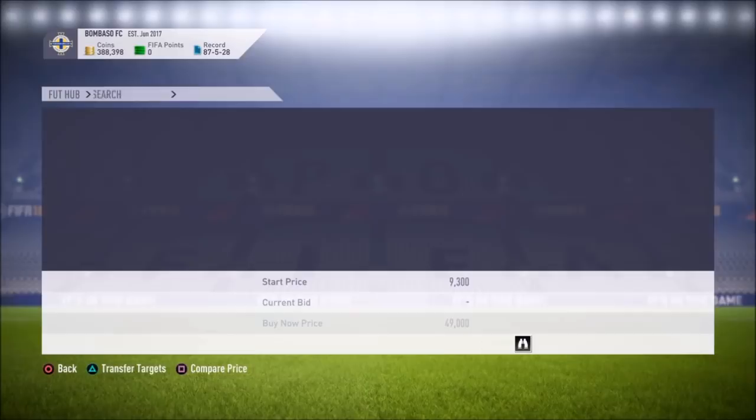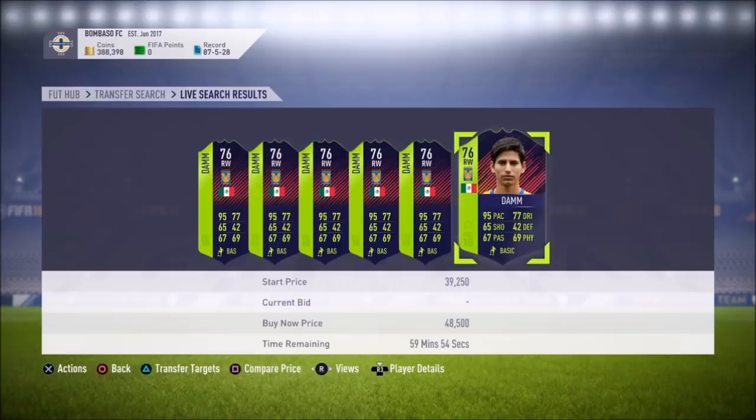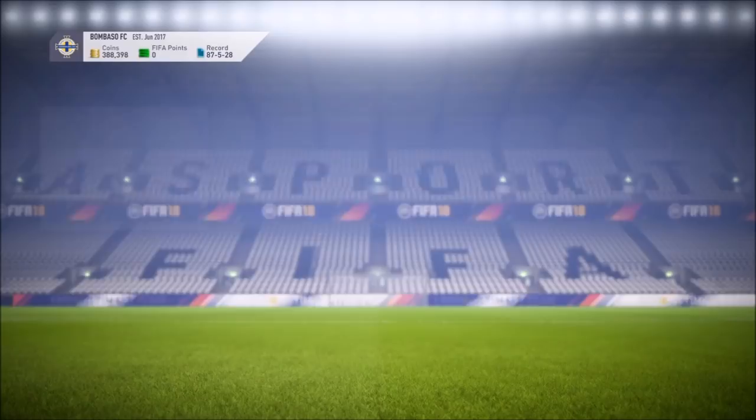There are two ways that you can snipe him. The first is by comparing price and then backing out, which refreshes the market. Or you could also do the transfer targets and then back out. You can also do the traditional method of just switching like this, or you set it to 15 million and then just start sniping.